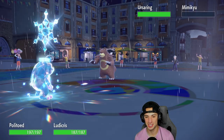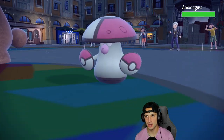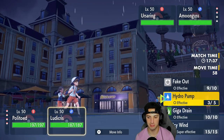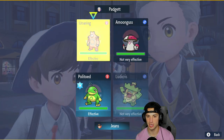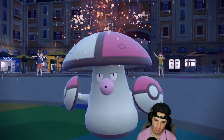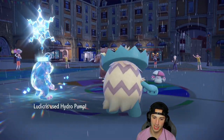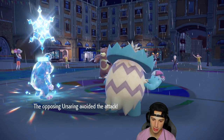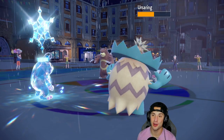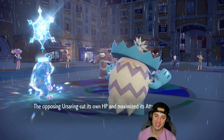Ursaring comes out alongside Amoonguss. They still have Terra if they want to use it. I'm just gonna throw Ice Beam in the slot and Hydro Pump into the Ursaring slot. And this thing's going for Belly Drum — we gotta watch out! Chill, yo. Belly Drum on Ursaring with the Sitrus Berry. This thing is scaring me.